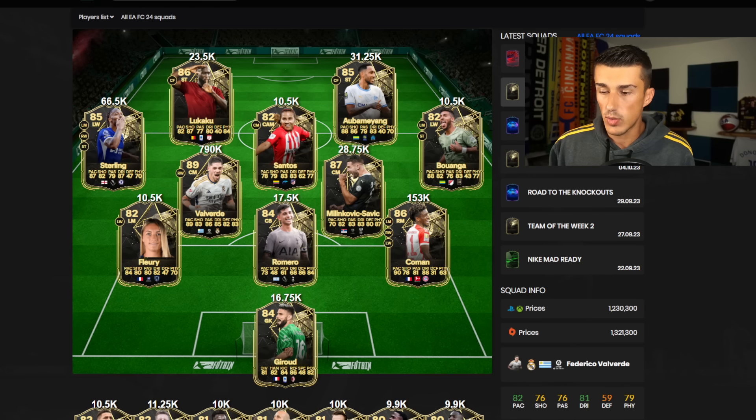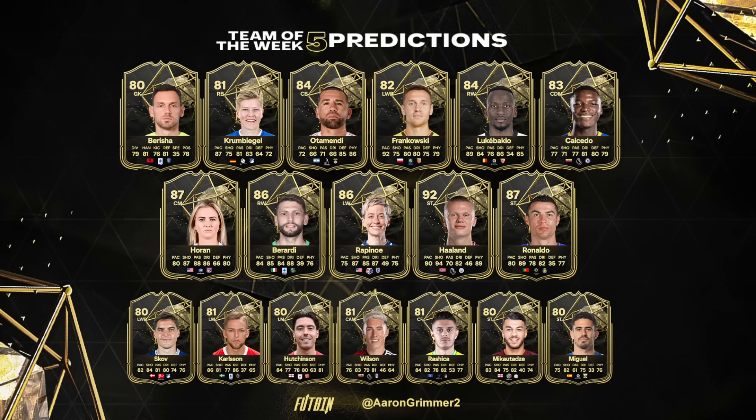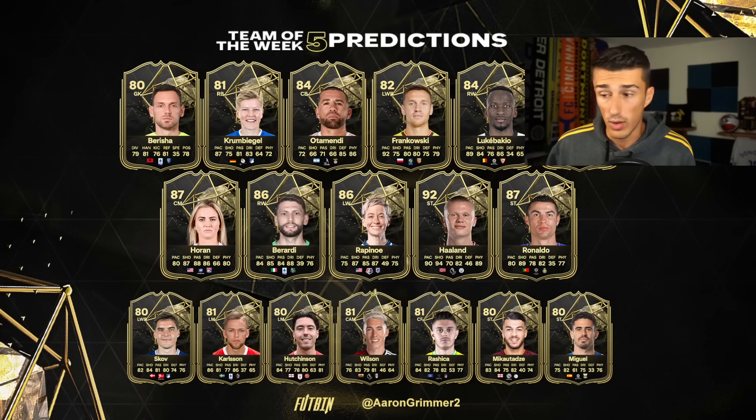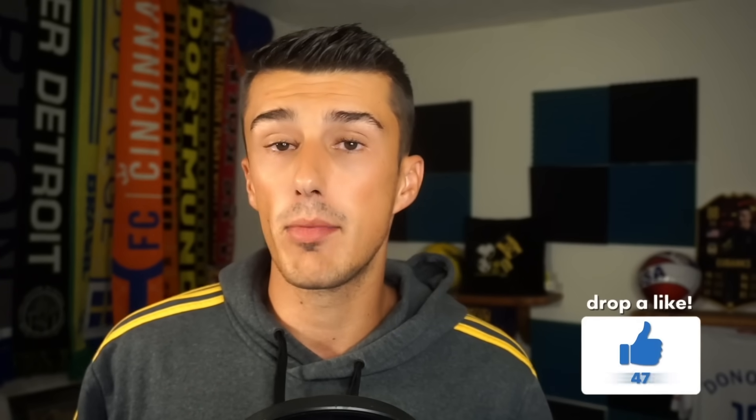We've got to look at next week's team of the week, which hasn't been officially leaked but we do have some predictions. There's one hiding behind my face cam — Kaiseido — who could be a very, very good investment on Friday night or Saturday if he ends up making the team. In this squad you could look at Cristiano Ronaldo and Haaland, but you're more likely looking at cards like Berardi or Kaiseido — cards going for about 20 to 60,000 coins — to make you the most coins going into the end of the weekend, as long as you time the buy correctly on Friday night or Saturday morning. I generally speak in UK time zone, so do the math for your own time zone.